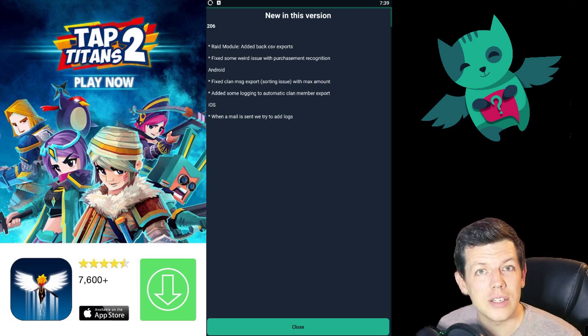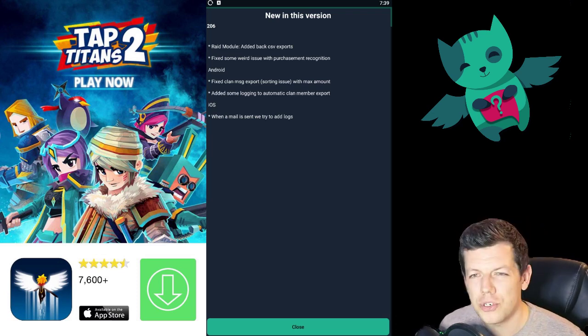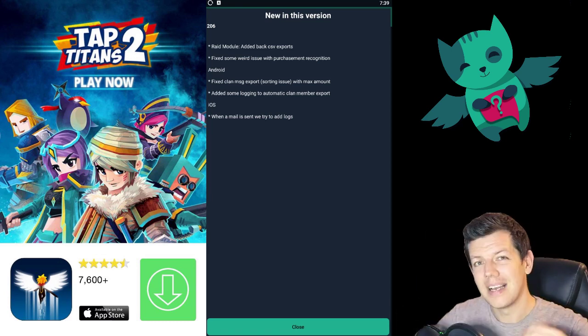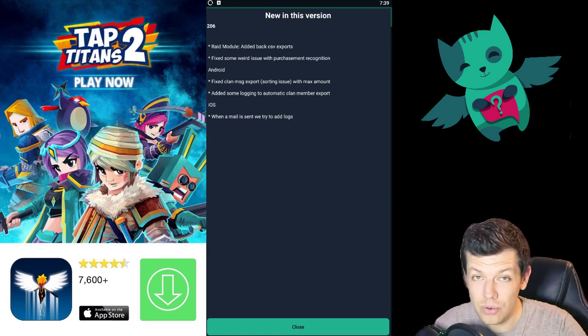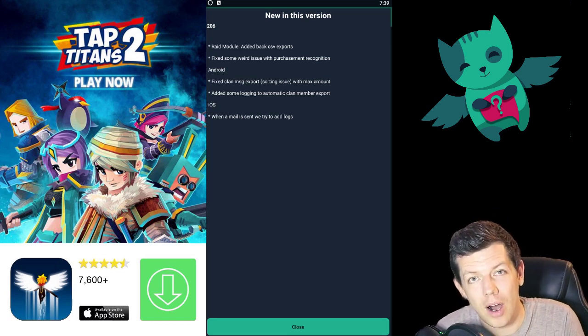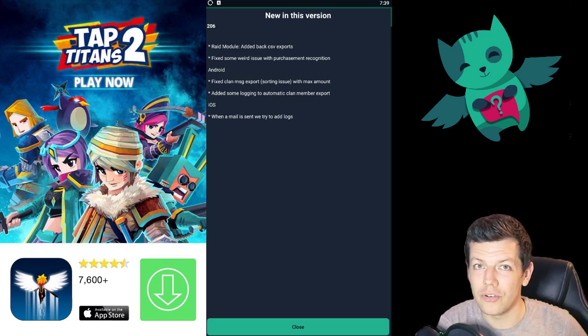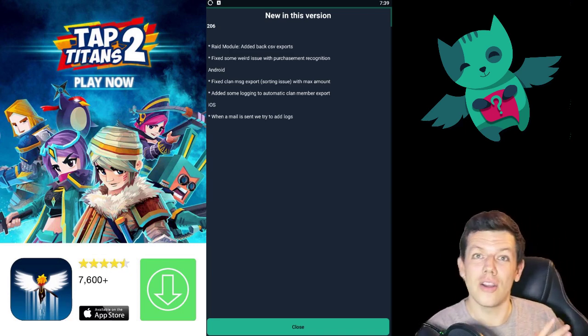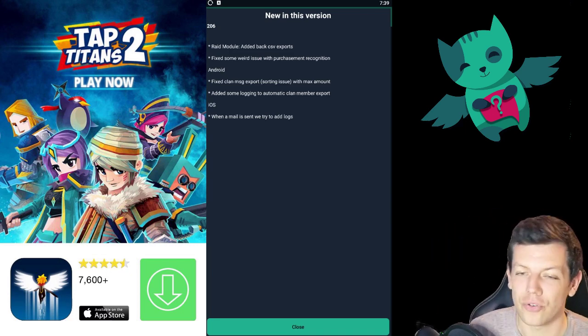I have done a full guide on all the menu options top to bottom on this — I'll link it above and put it in the description below. This is an update because now, for the very first time in a long time, it's available on Apple iOS. Before it was Android only, but now you can get it on both Android and iOS.